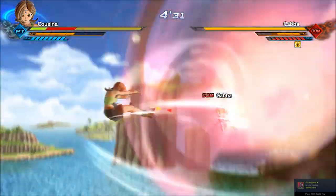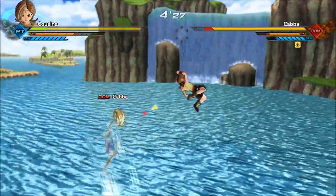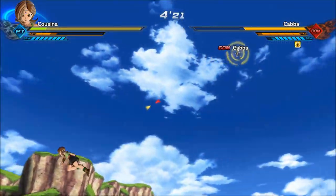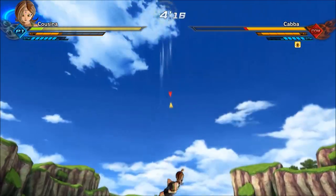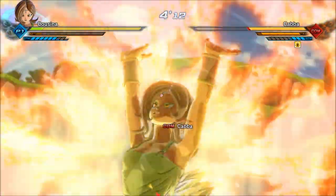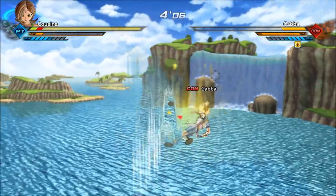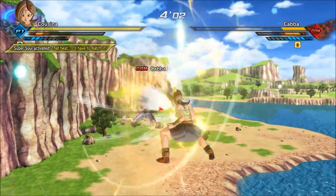If they have no stamina and don't use Mighty Explosive Wave, and they get behind you, just fire off the Heat Dome Attack and they usually will not have a defense against it. It's a really good way to catch the AI off guard, and they usually fall for it — even the high difficulty AI like Cabba.